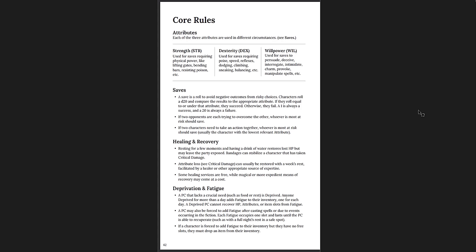Rules — how to play the game. The core rules: your attributes, your saves, healing, recovery, and deprivation and fatigue. It's a D20 system and it's very, very simple. If you roll equal to or under your attribute, you succeed; otherwise you fail. One is always a success, a 20 is always a failure. I'm not a huge fan of roll-under systems — I've talked about that in the past — but I'm totally okay with them, and I'm becoming more and more okay with them.